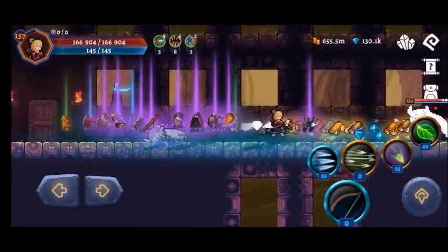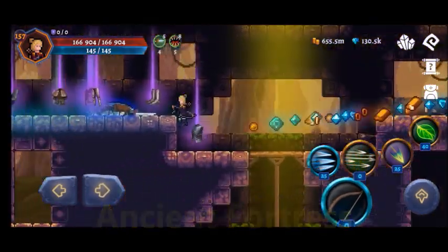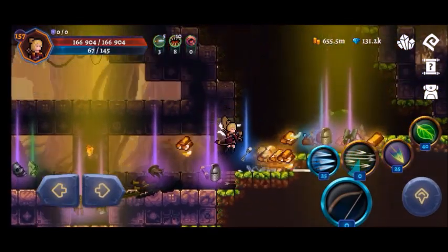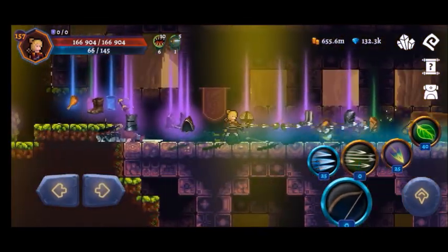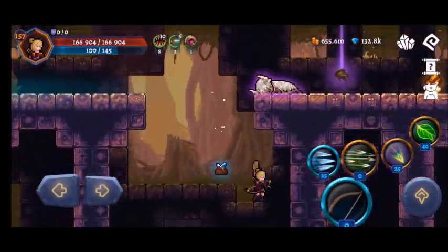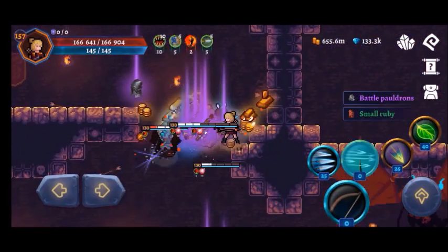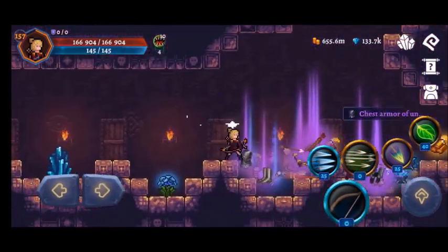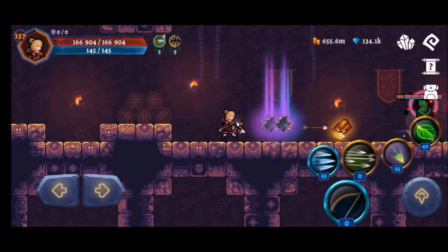The next area is Ancient Fortress, which is my favorite area, and if you ask a lot of other players it's their favorite too. Ancient Fortress is great for so many reasons. Number one, it's a pretty simple map — not much parkour, not too long. However, it has quite a few elite enemies and is probably the first area in Dark Cries, especially on fatal difficulty, that a lot of players will struggle to complete because of the elite mobs and the elite boss at the very end.